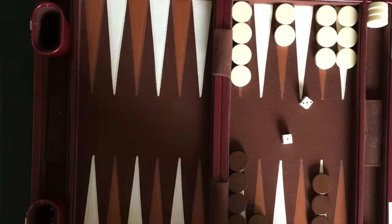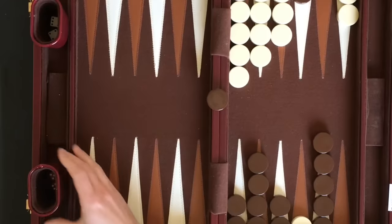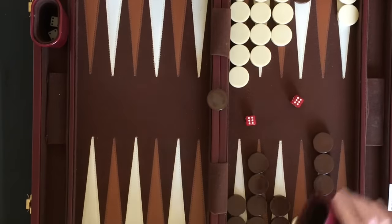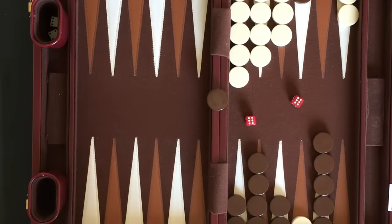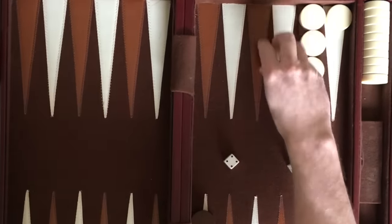Players continue to take turns rolling and moving. The first player with all their checkers off the board wins. A checker on the bar must be returned into play before other moves can be made. If the checker is blocked from being returned into play, the player's turn is over with no moves being made. If a higher number is rolled than you have while bearing off, the farthest checker can be removed.